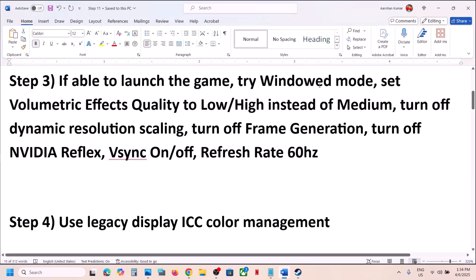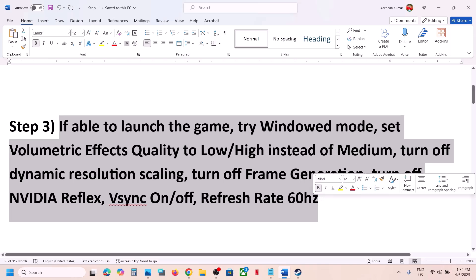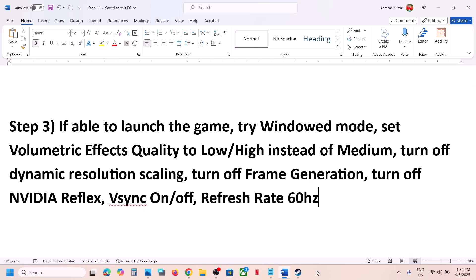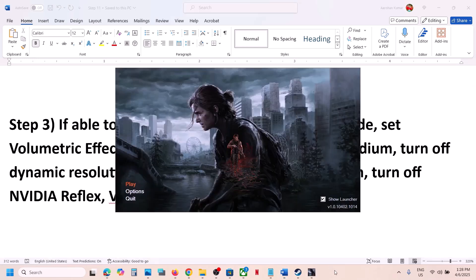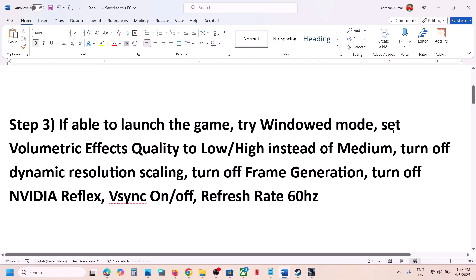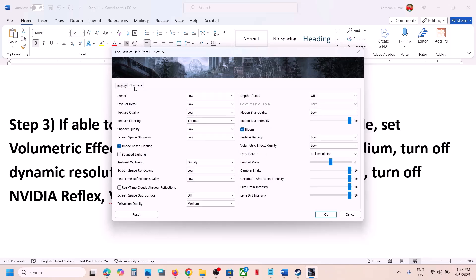Still not working? If you are able to launch the game, try Window Mode and set Volumetric Effects Quality to Low. If you are not able to launch the launcher or game, skip this step. Go to Options, select Window Mode — this has worked for many players. Then if that does not work, set Volumetric Effects Quality to Low by going to Graphics and finding that option.